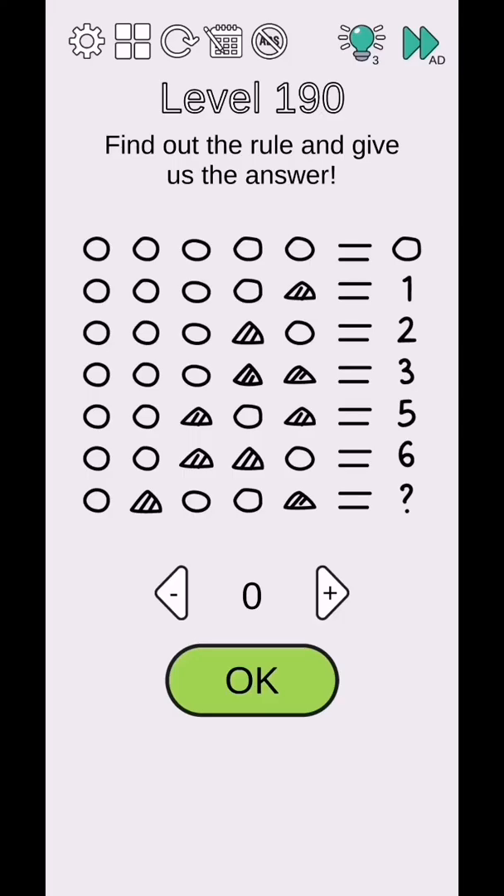The pattern: zero equals zero, one on equals one, second on equals two, one and second on equals three, one and third on equals five, second two and third four equals six. First one and fourth eight - the answer is nine.